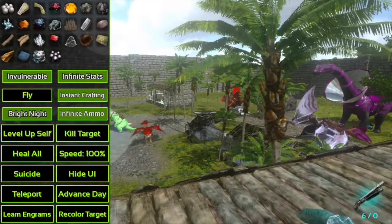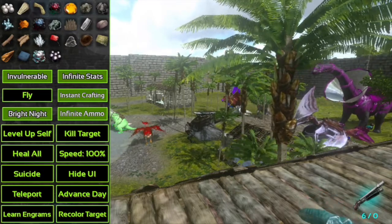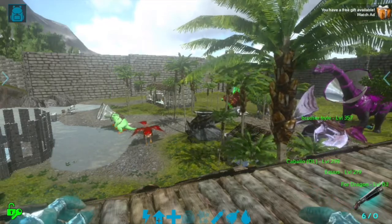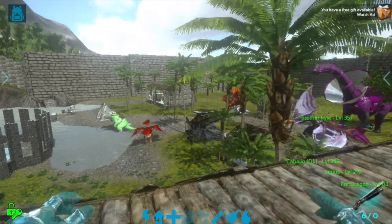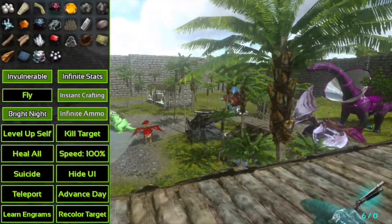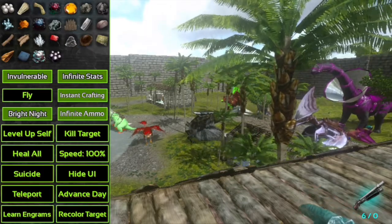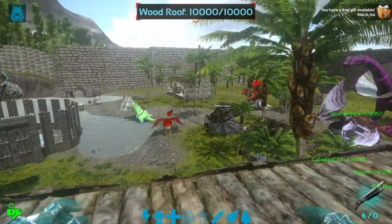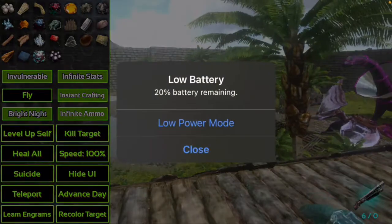Infinite Ammo — I have my pump shotgun here with six rounds and I shoot a bunch of times, and as you can see I still have six rounds because I have Infinite Ammo on. This is definitely good to have if you're trying to tame something. Level Up Self is exactly what it sounds like — you can give yourself enough XP to level up, and if you target a tame you can also add levels to it, though you can only add 60 levels to a tame.